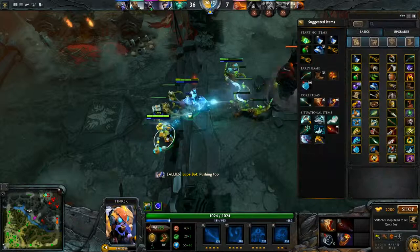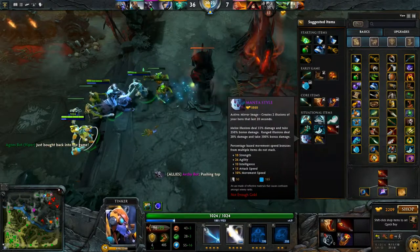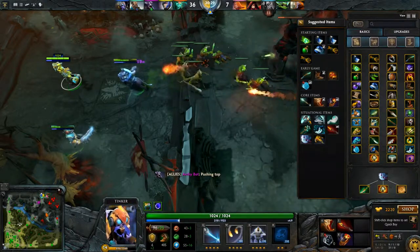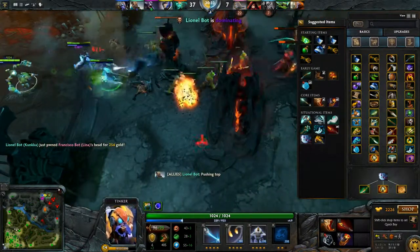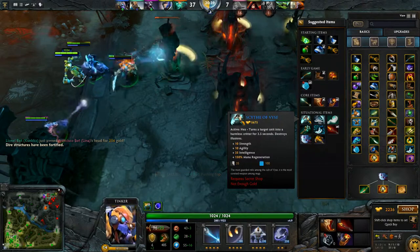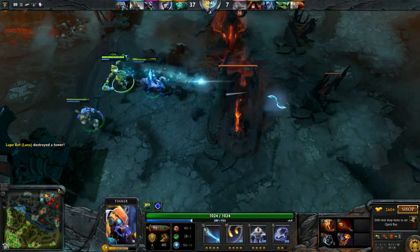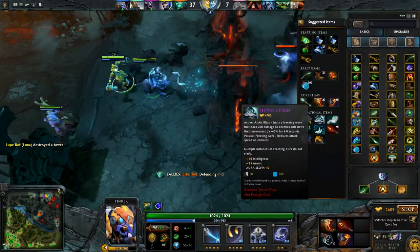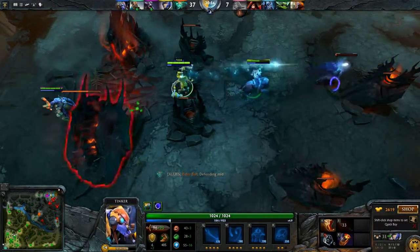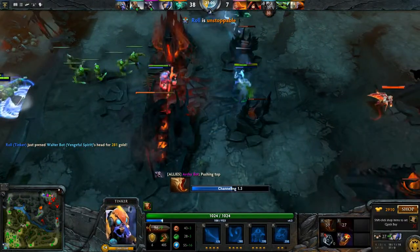Now the game's pretty much over. As you progress through the game, you can decide whether to keep continuing Dagon. If you want to keep split pushing, I would advise Manta Style — you can port in, summon your clones, do your March of the Machines, and actually send your clones down the line while you're safely getting out. If you find Dagon is not enough to get rid of a hero, Scythe of Vyse is advised. If you want further pushing, Shiva's is a really ideal item. Yul's is good for taking an enemy out of the match as well.